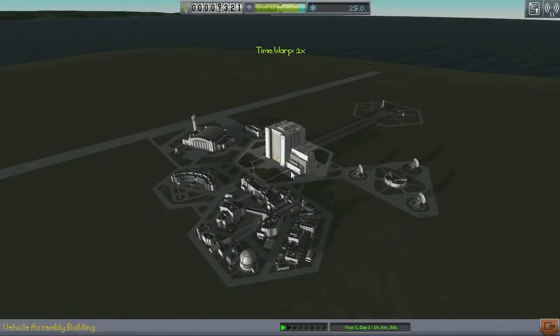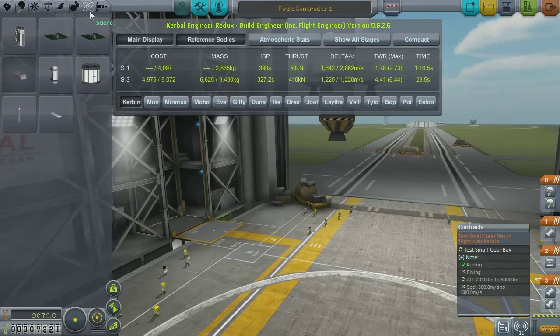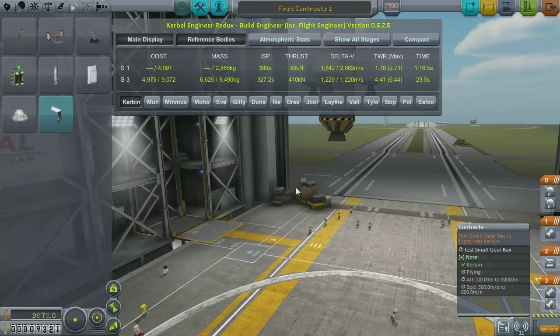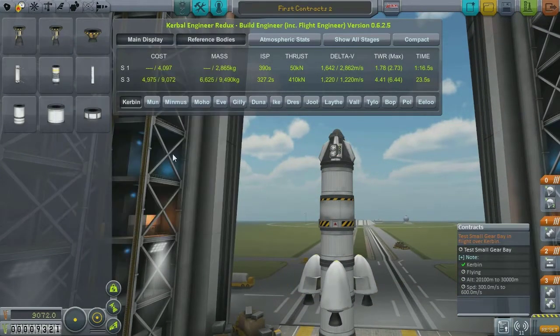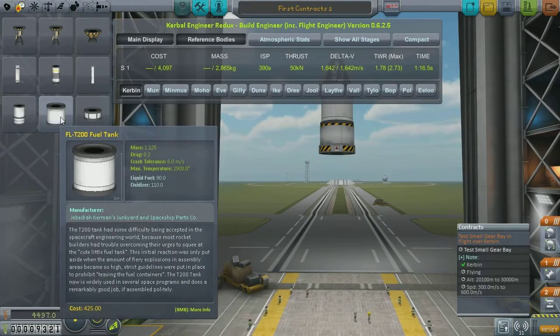What was that other contract they asked us to do? I can't quite remember — let's go have a look. Test the small gear bay. Now, what is the small gear bay? It's that thing. Test small gear bay in flight over Kerbin, flying at an altitude of 20,100 meters at that speed. Seems weird, but sure. So for propulsion, we are going to need more fuel — need to actually be able to get to this height. So it's going to be quite a big rocket, I think.